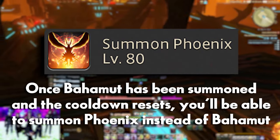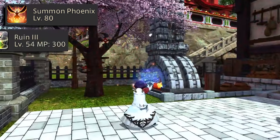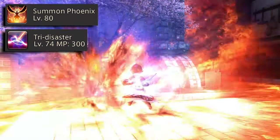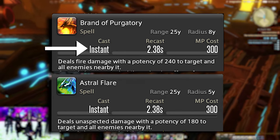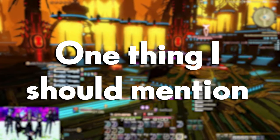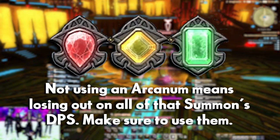At level 80, you'll be able to summon Phoenix after Bahamut. Phoenix grants all nearby party members a regen for 21 seconds. Summoning Phoenix changes Ruin 3 to Fountain of Fire, which is even stronger than Astral Impulse and is an instant cast. Tri-Disaster changes to Brand of Purgatory, which is stronger than Astral Flare and also an instant cast. You can also use Enkindle Phoenix, which makes Phoenix use Revelation, an insanely powerful AoE attack. Make sure to use all of your Arcanums before summoning Bahamut or Phoenix — you do not want to waste the strong DPS from a Primal Summon.